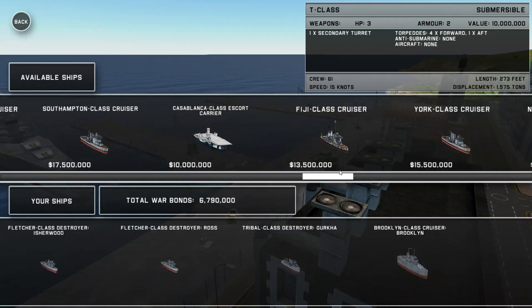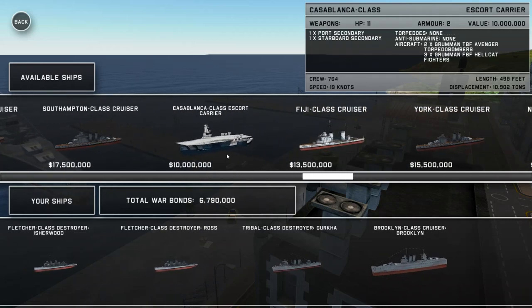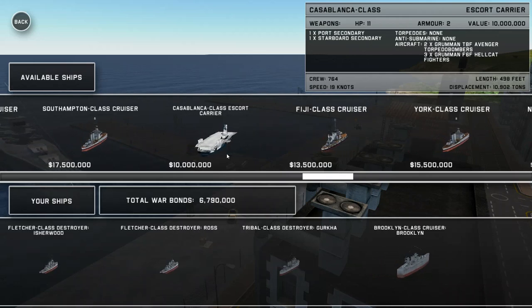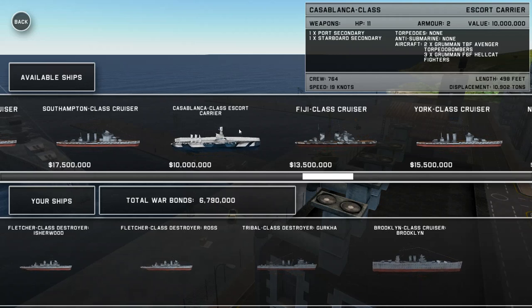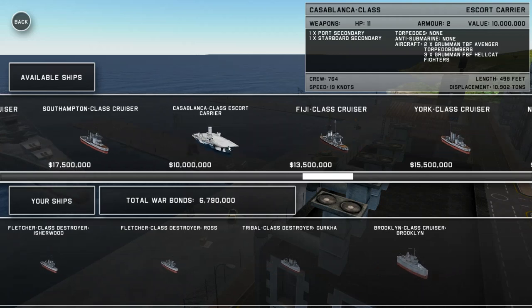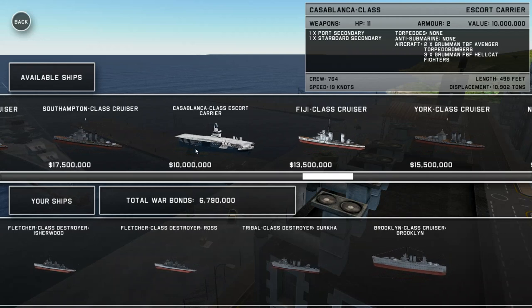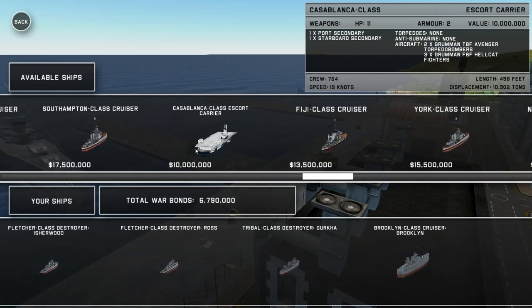We have a few submarine variants available for us right now, and also a Casablanca class escort carrier, which is able to launch a group of like five fighter bombers, or two torpedo bombers and three fighters, so that's also kind of neat, though it is a much slower ship, to say the least.